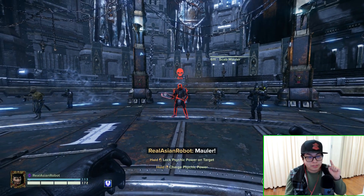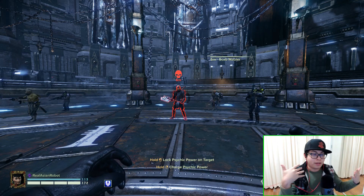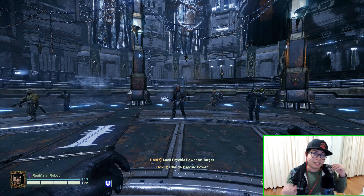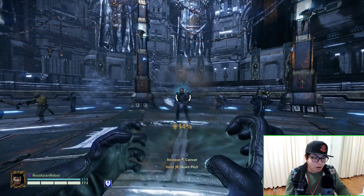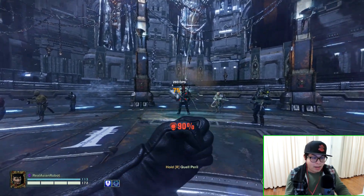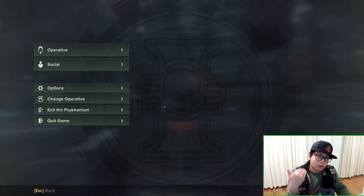Now to do this test properly — we're going to start with the Scab Mauler and go through each difficulty level. I'm also going to show the loading screens to show that nothing is being faked in the background. This is the way I always do this, coming from other games, because I like to prove things. In Sedition, which is the first difficulty level, the Scab Mauler has 825 plus 75 — it's got 900 hit points.